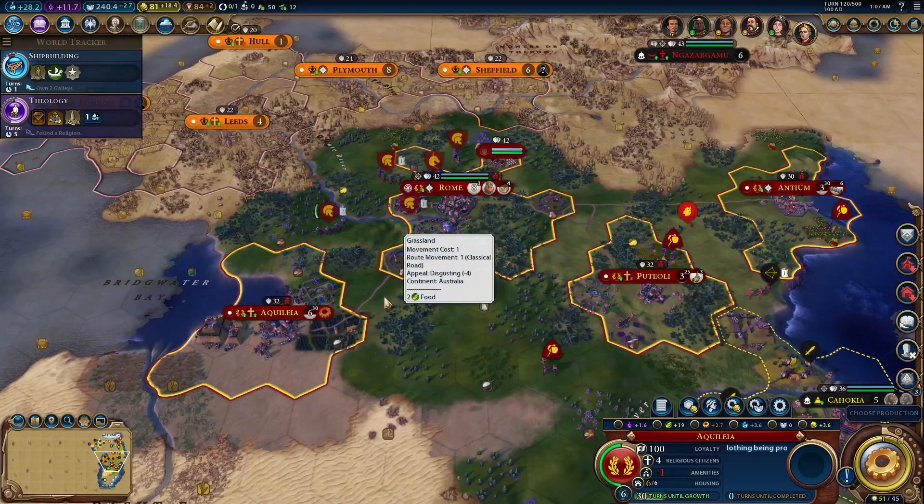Hello, everybody. Cyanask111 here, and welcome back to more Civilization VI as Rome, with Julius Caesar as the leader.